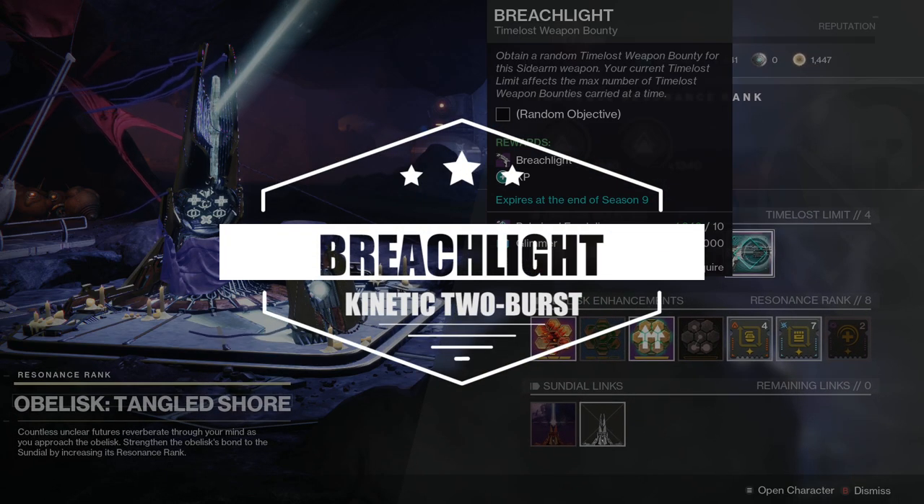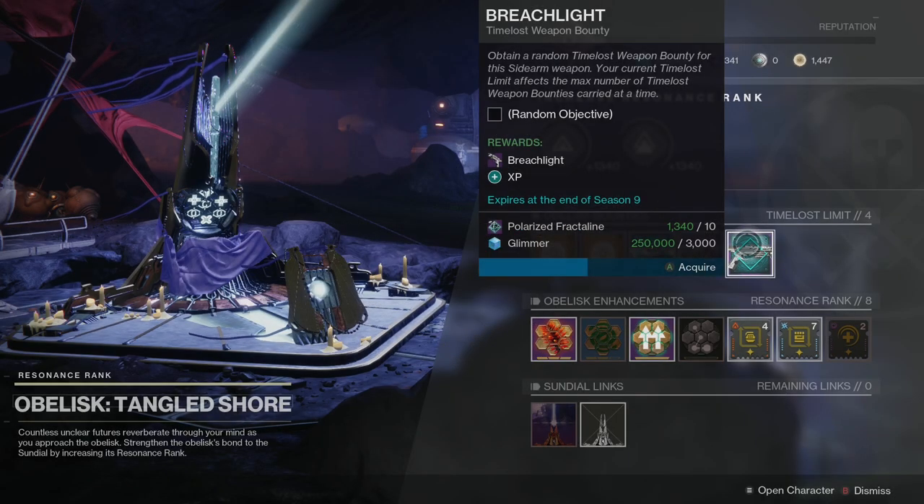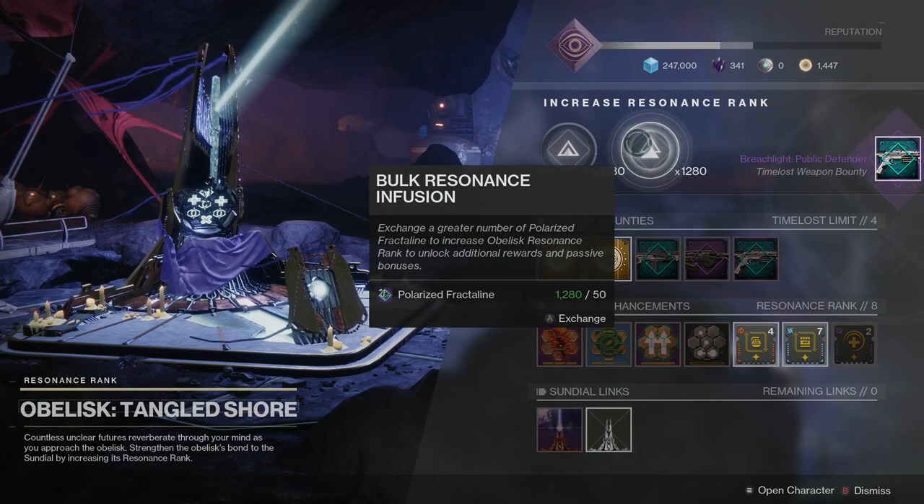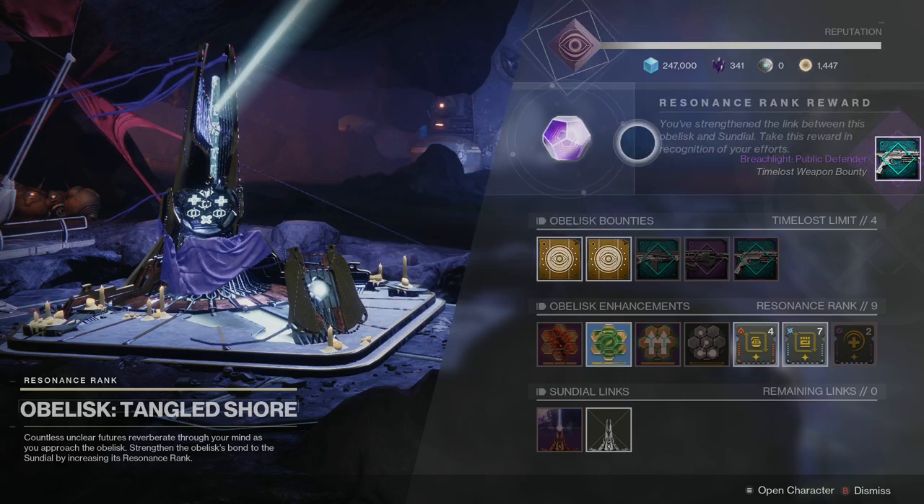Activate this obelisk and at the end of the Sundial this is going to be your reward. You can also do bounties, and later on in the season pass you're going to unlock the ability to have a second perk roll in the second node, that way you have an option.